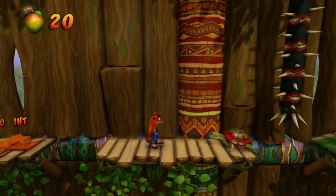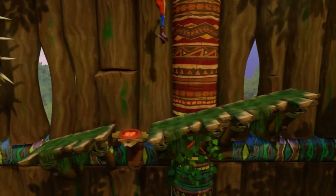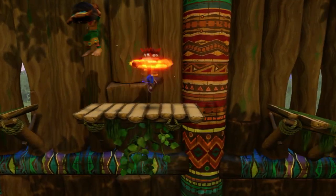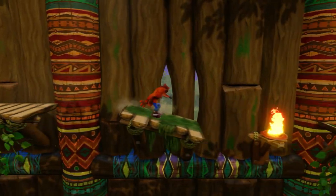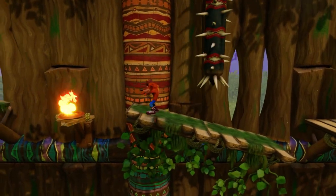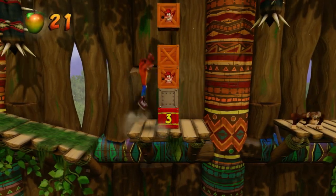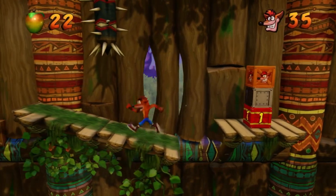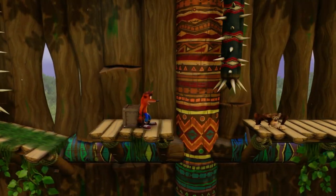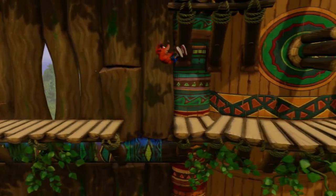There are six color gems - I guess we call them color gems. Sometimes I'm able to get that life but I didn't want to risk it without an Aku Aku. There we go.